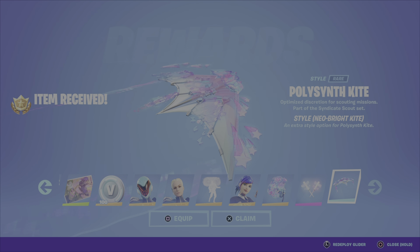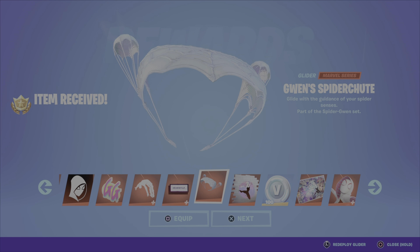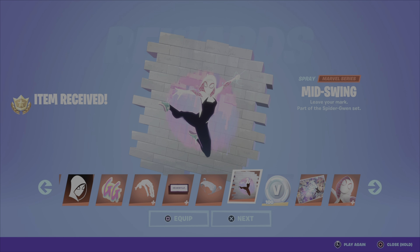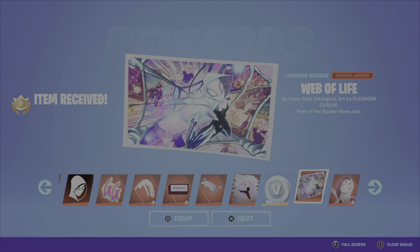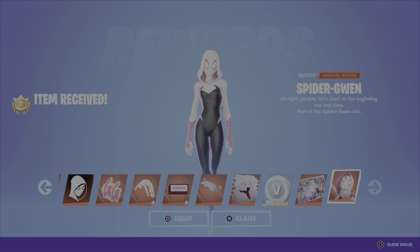On to page ten. We have the Spider Snare pickaxe, the Spidey banner icon, the Good Game Gwen emoticon. The Acrobatics emote — that's a cool one. We have the Meanwhile back bling — honestly I'm not a fan, it looks weird when it's on the back of an outfit. Gwen's Spider Shoot glider — not bad. The Mid Swing spray, 100 V-Bucks. The Web of Life loading screen — this is cool, nice comic theme there. Then we've got the Spider-Gwen outfit — of course, the big outfit at the end of the battle pass.